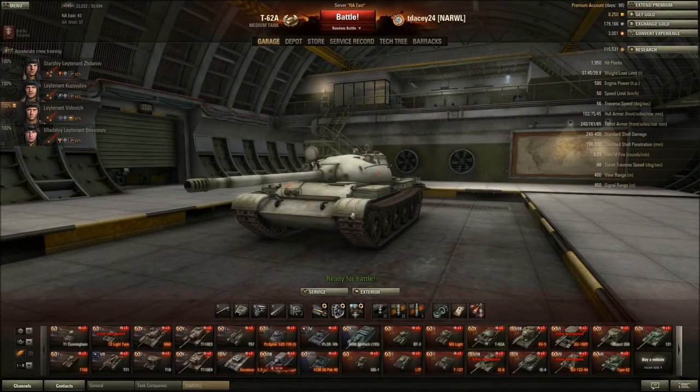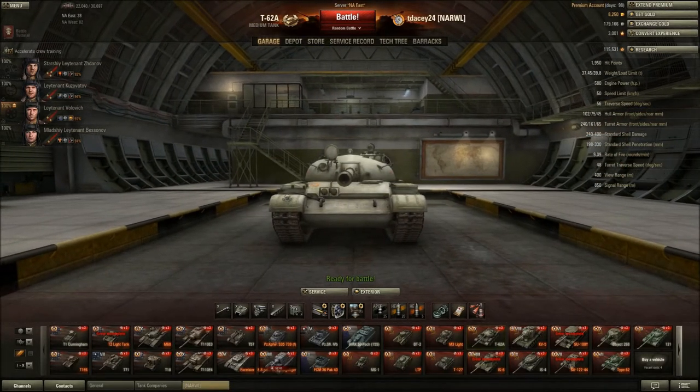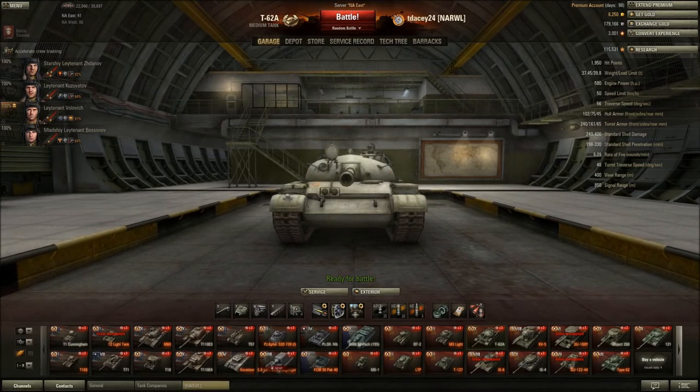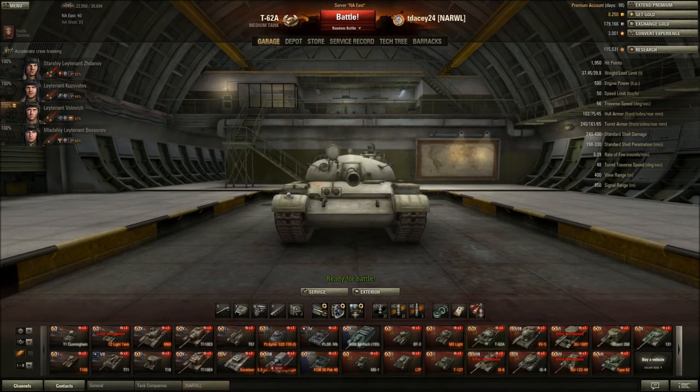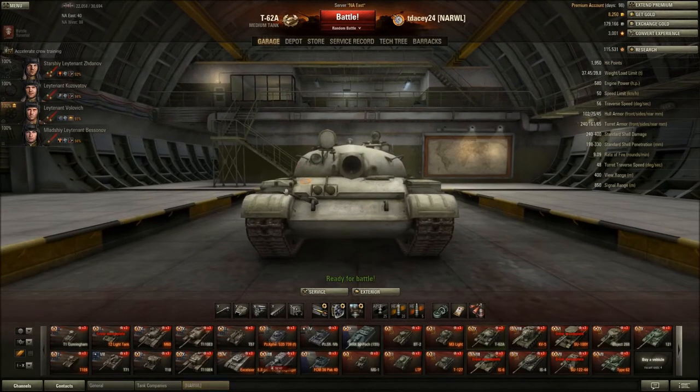Alright, first things first, we're going to be going over the armor. As on paper, as you see, only 102 millimeters of armor in the front is relatively little to nothing at the tier 10 level. Without proper angling and proper maneuverability and using it to the full potential, that's probably going to be an issue if you're too aggressive in this tank.